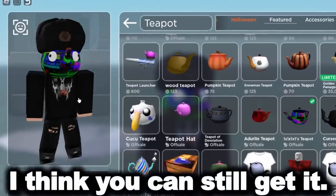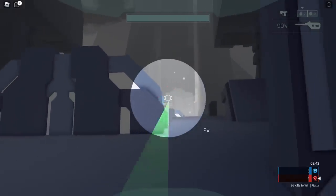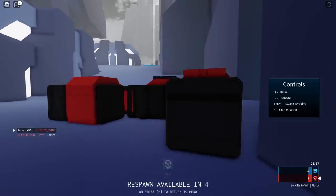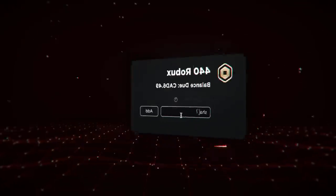Most of you guys have the 1x1x1x1 teapot, and it's free, so you can make a really strange teapot avatar too. I think that's everything — I did have a look to see if I could find more, but there aren't many UGC items made specifically for limiteds. I'll link everything I used down below. If you enjoyed this video, make sure to leave a like and subscribe — thanks for watching, I'll see you in the next one.